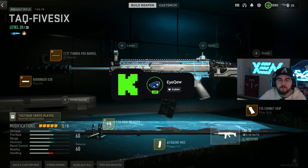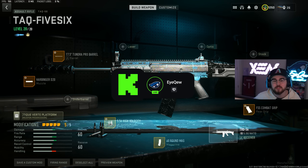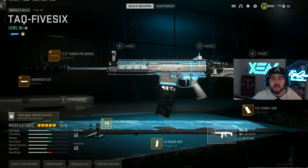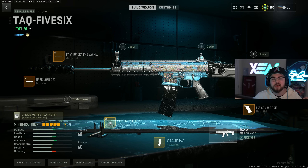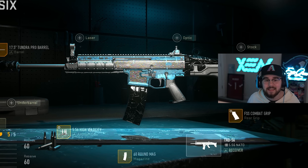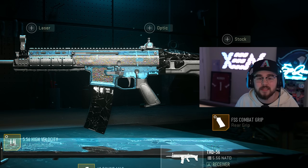If you guys want even more mobility you can swap the 60 round mag down to the 40 round mag. Overall that's my full build for the TAC-56 assault rifle in Warzone 2 Season 6. A lot of my AR builds recently have no underbarrel and no optic, but just know all these builds are personal preference and you can always swap things around. Go through and give the entire build a try and tell me the highest kill game you get with it. That is loadout number five on the list.